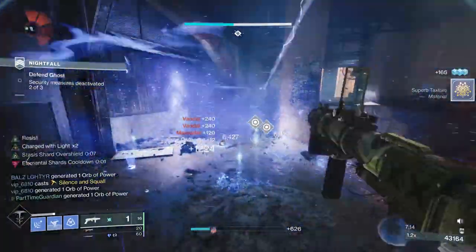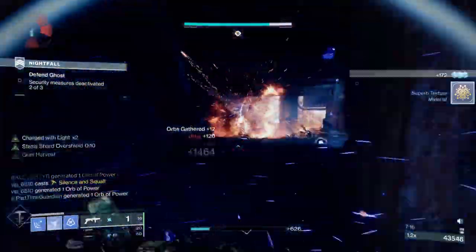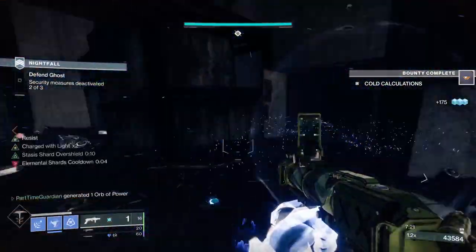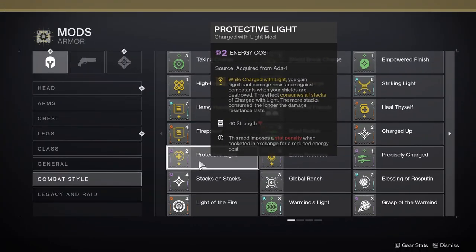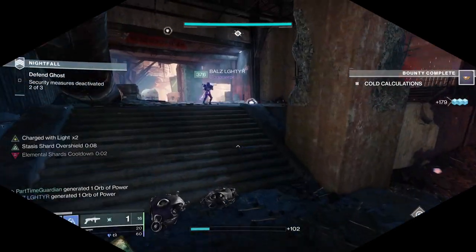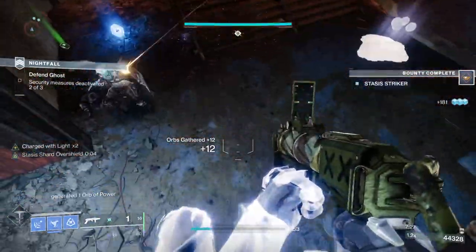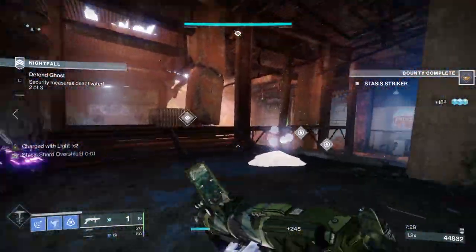As you can see, these Elemental Shards acting as Elemental Wells feed all sorts of ability regen all across the build. Finally, I use Protective Light, which gives me a get-out-of-jail-free card by providing damage resistance when my shield is dropped. Because I gained charges of light earlier, I actually have two stacks of Protective Light, and I easily get them back by picking up Elemental Shards.